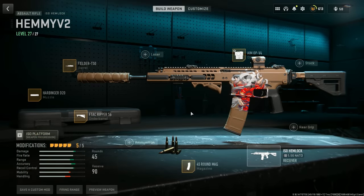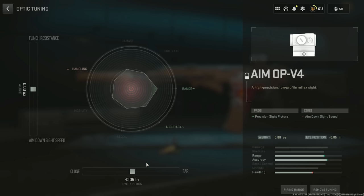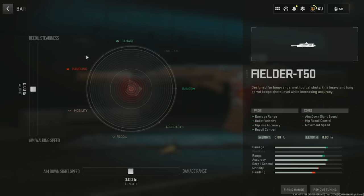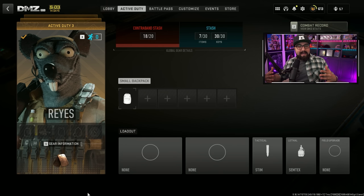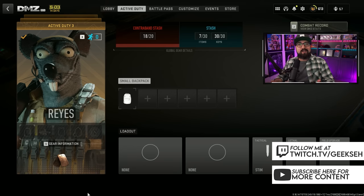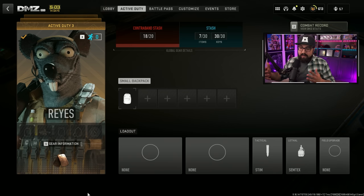I could just tell you, hey, you should build this ISO Hemlock, it's so good, here are the attachments. But I wanted to make this video for everyone and think about meta weapons a different way. I'm talking about contraband weapons — you don't always need to use your insured slots to get a meta weapon. Today I want to talk about Al Mazrah and Ashika Island, and meta guns you can get almost every single time you go there.